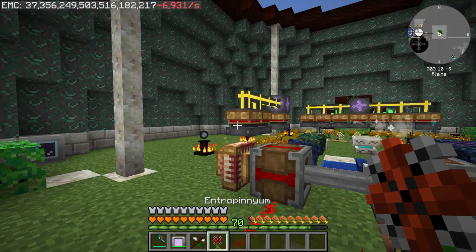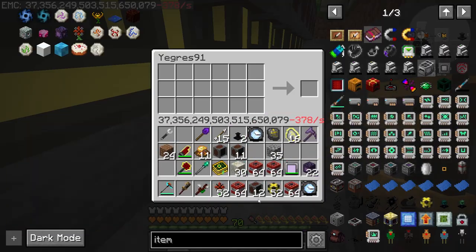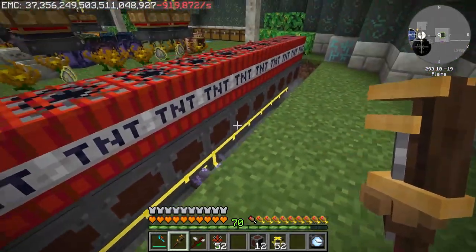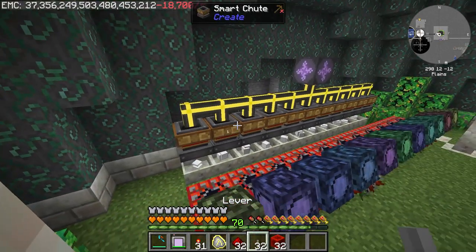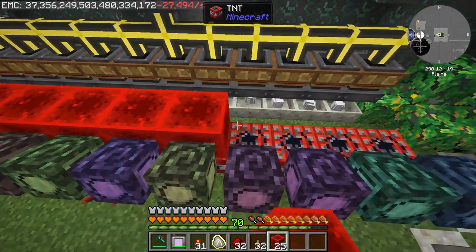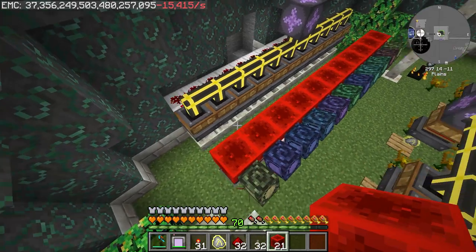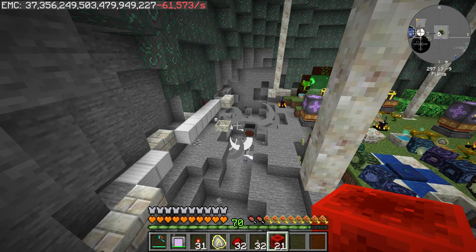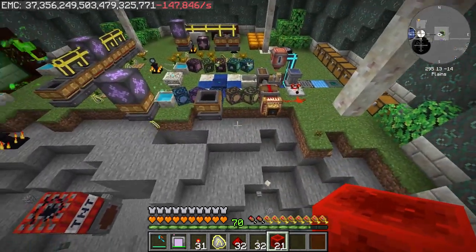Entropinium flower recipe: two white petals, two red petals, two gray petals, Rune of Wrath, Rune of Fire, and a seed. Let's EMC that. Now I haven't tested this yet. Very nice! Moment of truth - let's drop some stone blocks. This is either going to work or not. Perfect! Perfection!